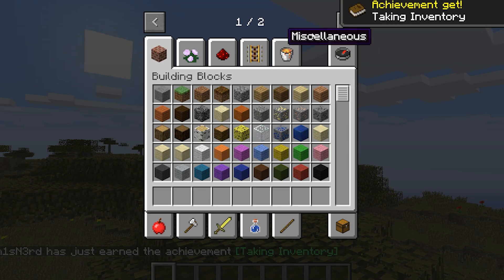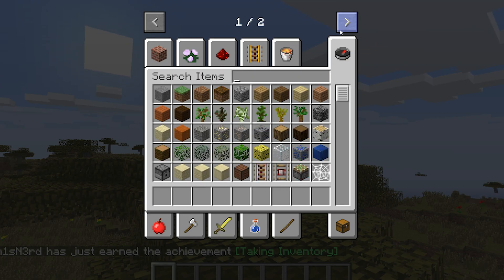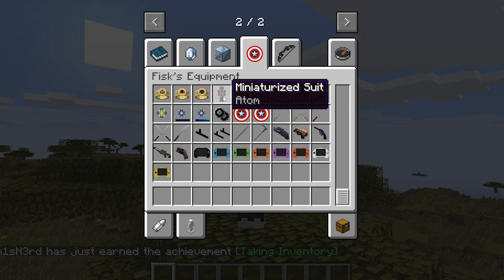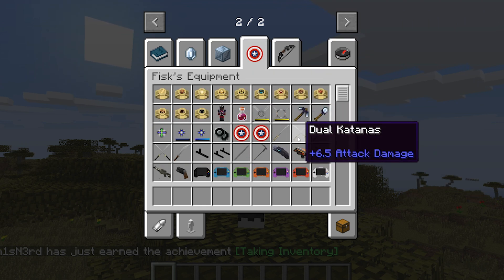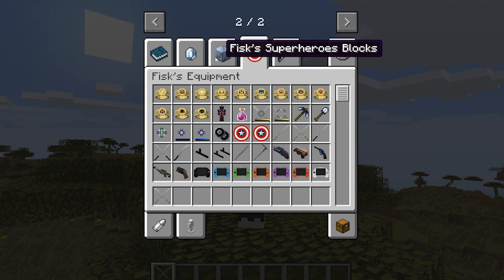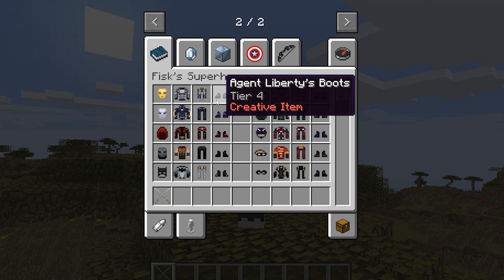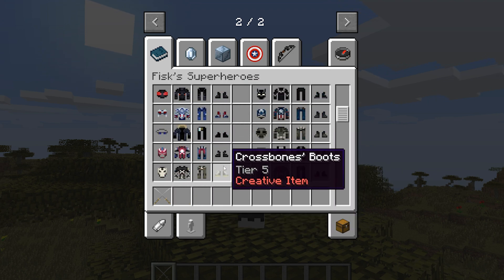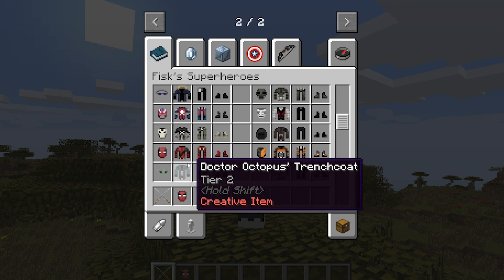Doesn't look like there's mods, but wait — there's a different menu. It has all the Fisk equipment, like Captain America, SHIELD, and these dual katanas, which I'm going to use because they're super cool. Let's go to Fisk's Superheroes — they have stuff like Batman, Ant-Man, some things I don't even know. Let's do Deadpool. Deadpool's a good one.